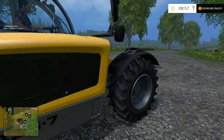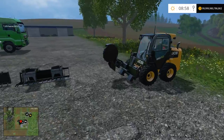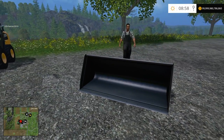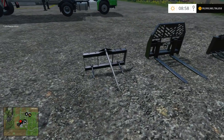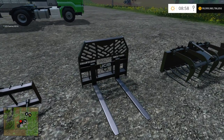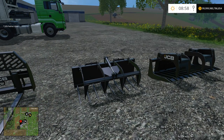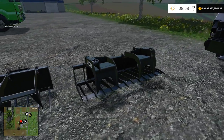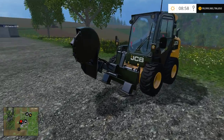So this is the little skid steer — he's pretty awesome. Let's go through the attachments. You have a regular bucket, which seems huge compared to the other stuff. You've got your bale stabber, mostly for round bales. You've got your pallet fork for wool pallets. They call this one the manure fork, but it'll do silage, probably grass and straw too. And then your log fork.